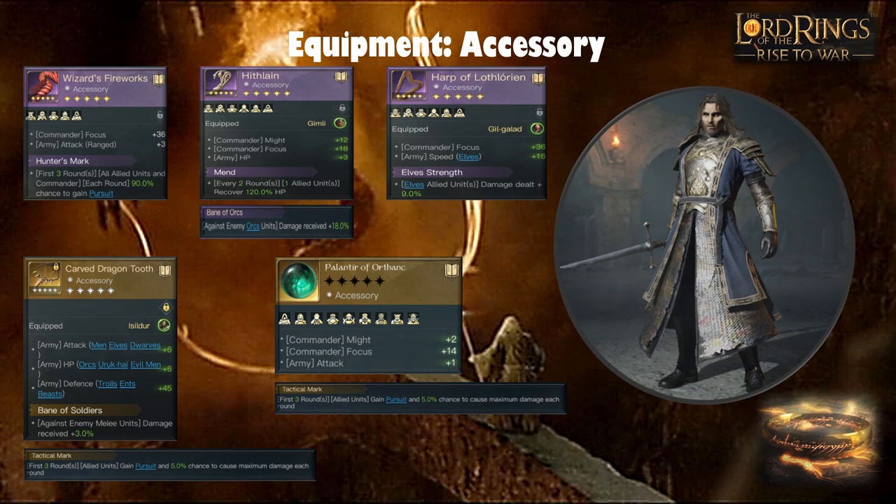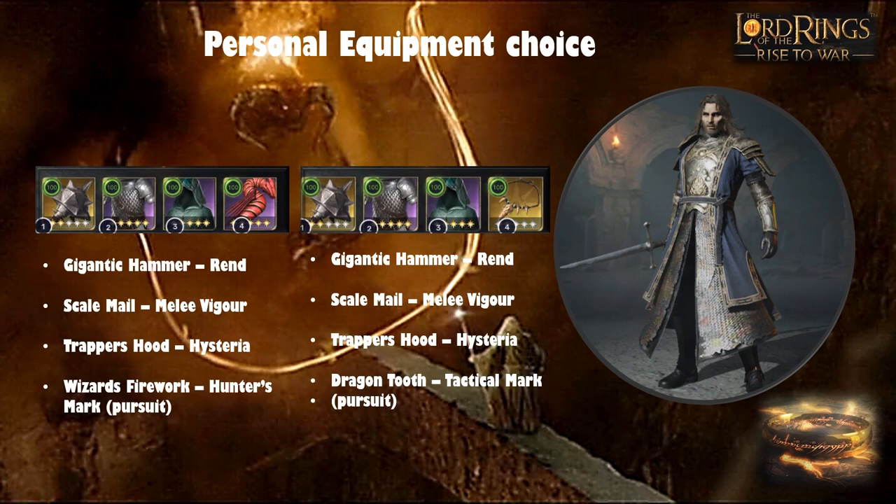I got Bane of Soldiers on my Dragon Tooth, so enemy melee units die 3% faster — a silver lining situation. I'd much prefer Tactical Mark, and with that it would be his best-in-slot piece. To recap my recommended equipment: Gigantic Hammer preferably with Rend, Scale Mail with Melee Vigor to keep the frontline alive, Trapper's Hood with Hysteria — which works better with Enfeeble — and a Wizard's Firework with Hunter's Mark for some pursuit, or a Dragon Tooth with Tactical Mark ideally.